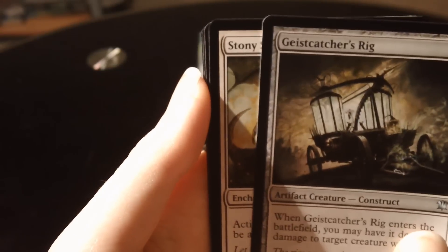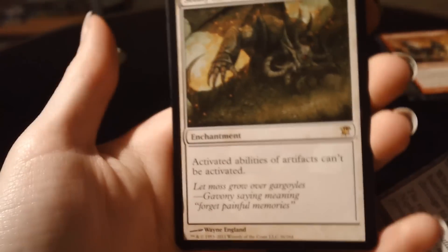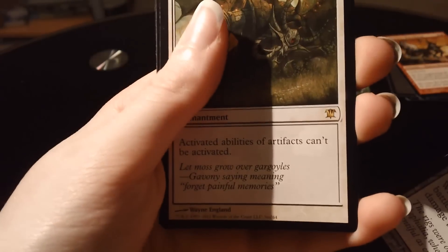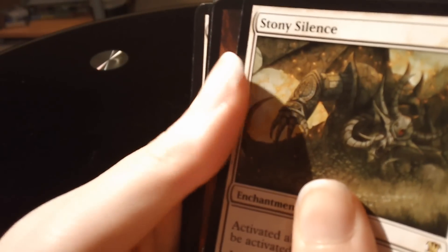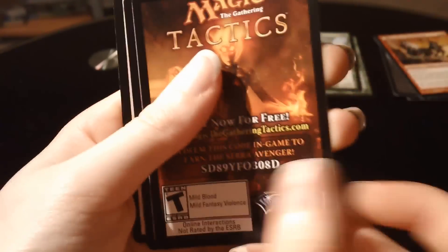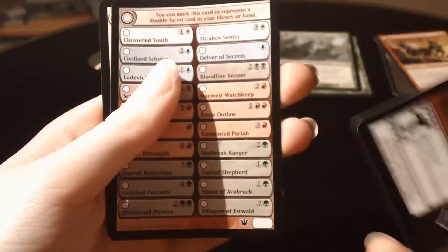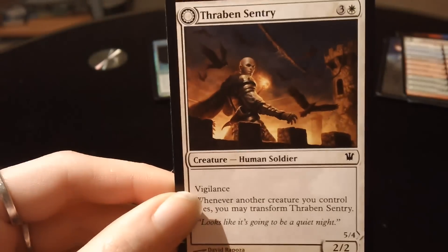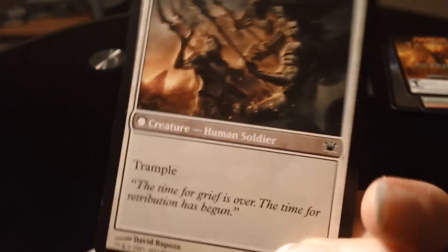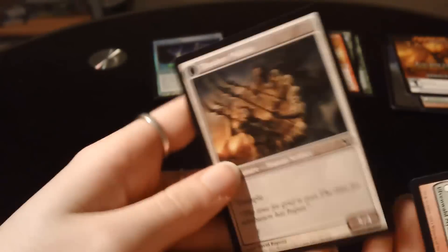Stony Silence — what is that? It's just a rare. It's an interesting card; I'm not sure it has much practical use, but it's a decent card nonetheless. And we've got a tips card and a checklist card. The flip card is a common — Thraben Sentry, who turns into Thraben Militia.